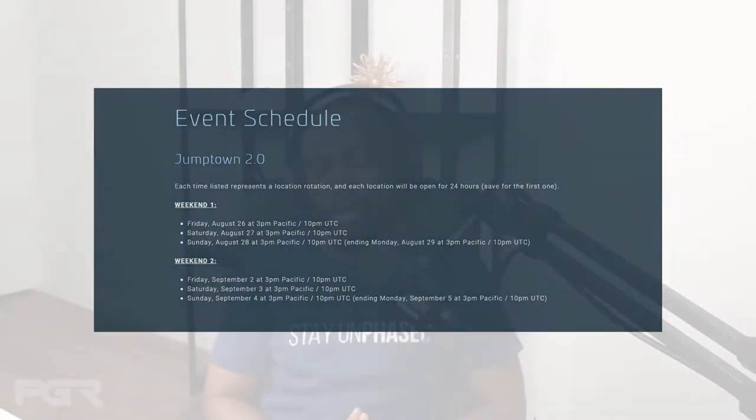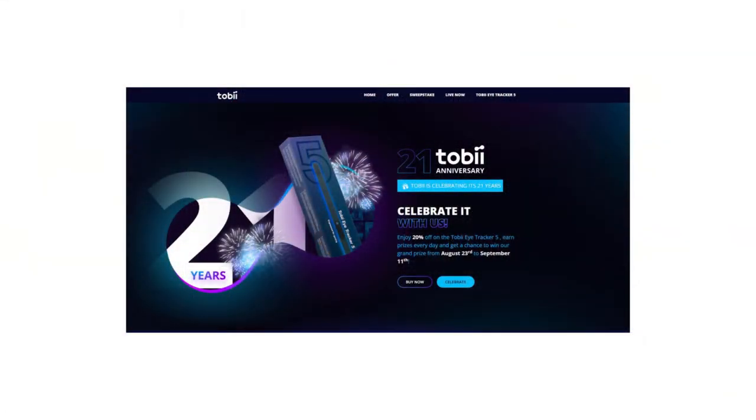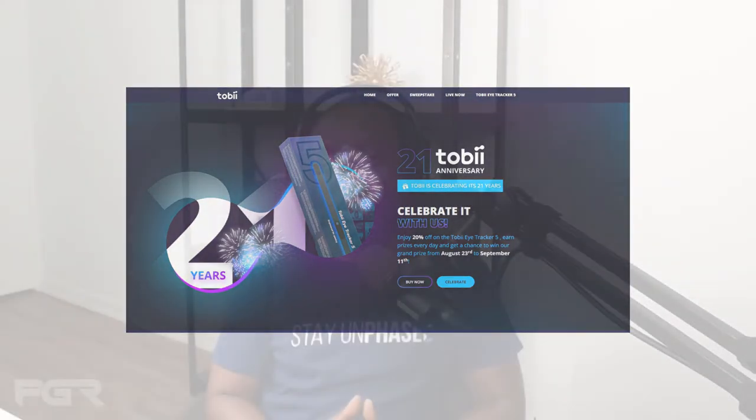In other news, the Jumptown dynamic event was initiated last Friday, August 26, and will last for two weekends. Also, to celebrate 21 years, Tobii is offering 21% off the Tobii Eye Tracker 5 — this promotion will last until September 12, 2022. If you're interested, you can use the link down below to help support this channel. I've got more videos like this, make sure to check them out, and I'll see you on the next one.